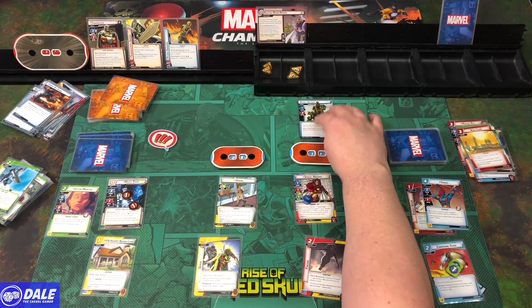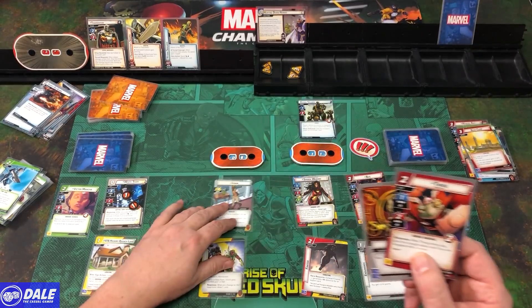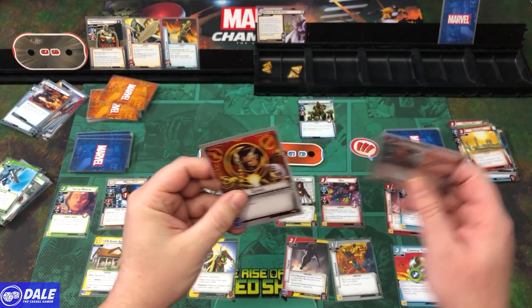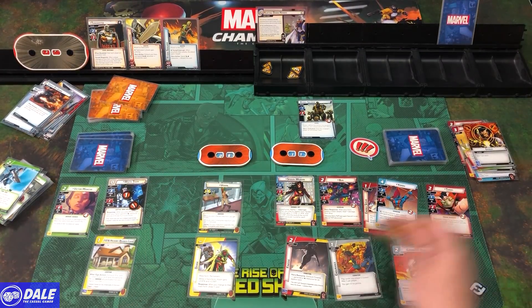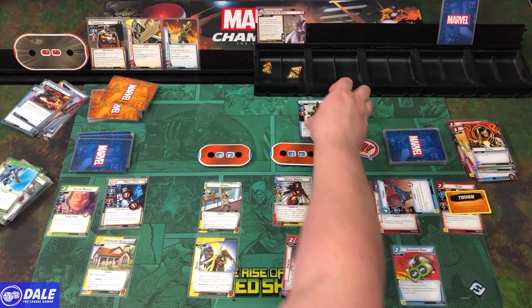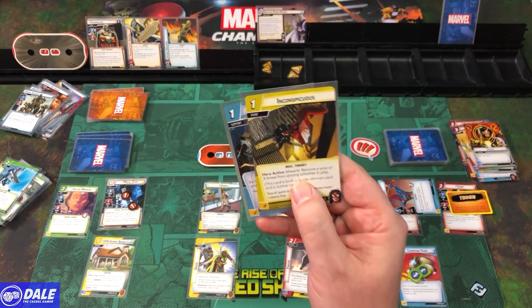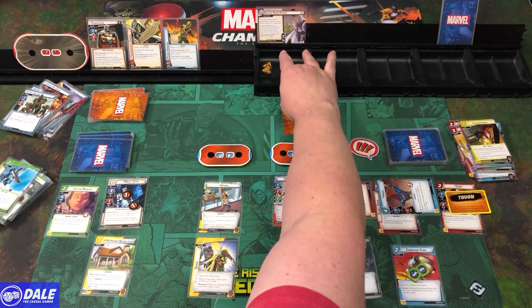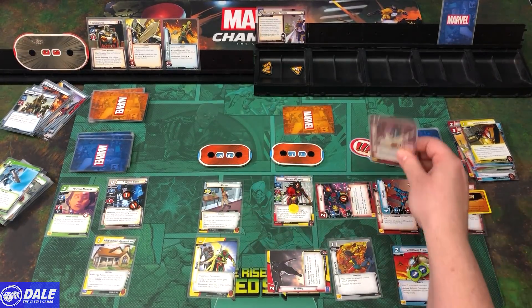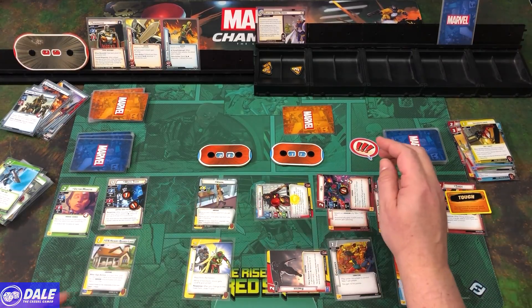On this side, another Hydra Soldier with Guard — Scheme 1, Attack 2, 4 health. Bringing in Throg — Attack 2, 2 health. After he enters play, give him a Tough status card if you're engaged with a minion, and we are. Yondu attacks for 3, Bug attacks for 1. The Hydra Soldier goes away and we get an encounter card. Playing Justice — Hero action: remove a total of 3 threat from among schemes in play. Attaching an Energy Spear to Bug.